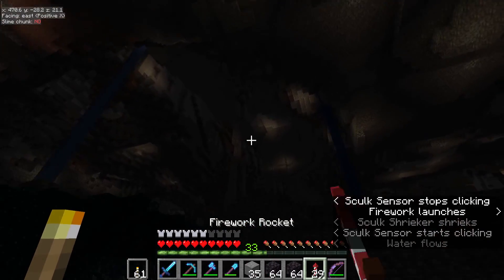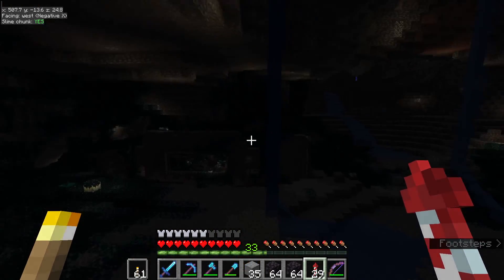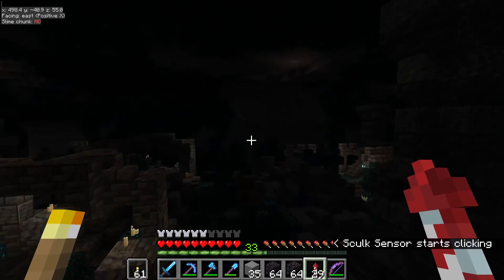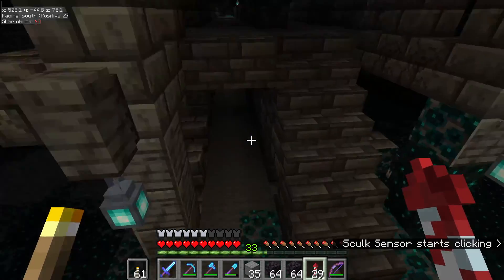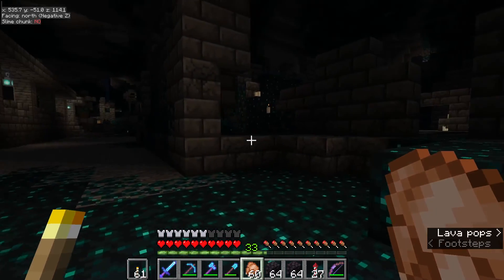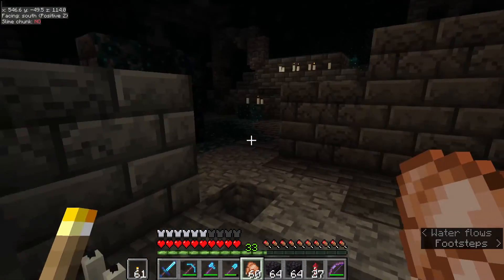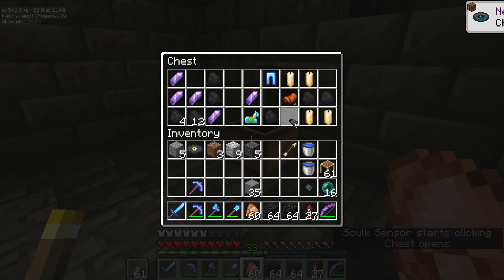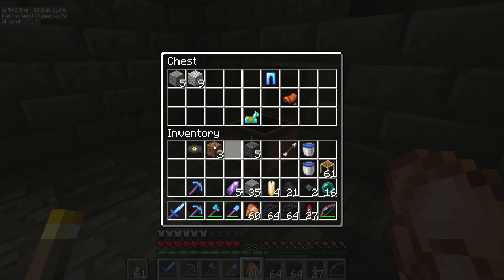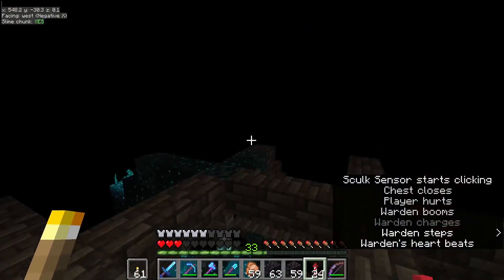We just dug straight into one — this is actually quite good! There's actually a mineshaft here as well, so we need to be careful. I wasn't expecting one to be here. We need to try and land out of the way. We're now in the deep dark ancient city — we're literally just here for a swift sneak book. Once we've got that we can leave. I do also want to try and get a music disc fragment while we're here. We've got some coal; let me quickly throw some of this junk away.